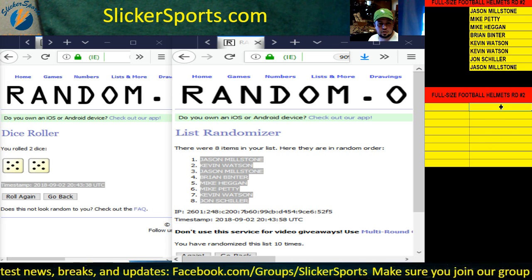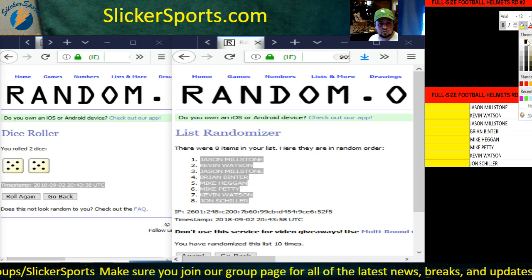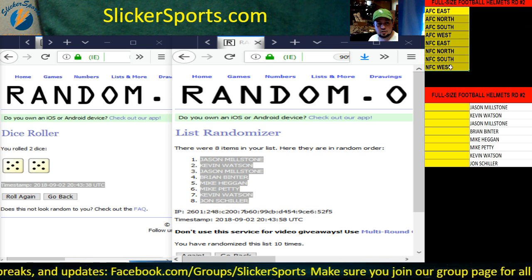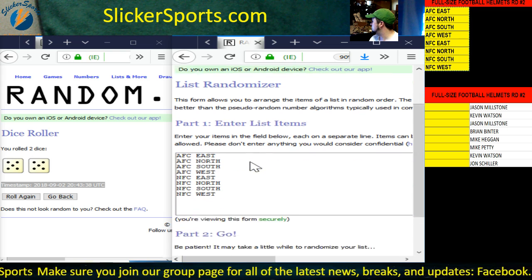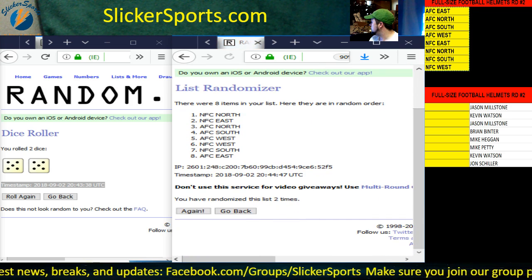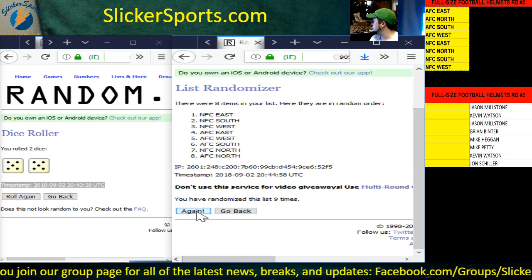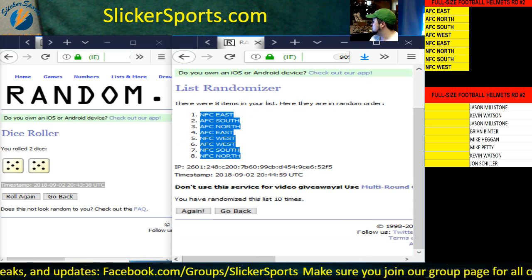We're going to drop them right here on your screen. I'm going to take these and darken them out — we'll take this darkened section. Those are your divisions, guys. We're going to copy the divisions, open up a new randomizer, and drop the divisions in. There they are. Alright guys, here we go — ten times: one two three four five six seven eight nine, tenth and final time. NFC East up top, down to NFC North. Copy those — your timestamp, ten times.